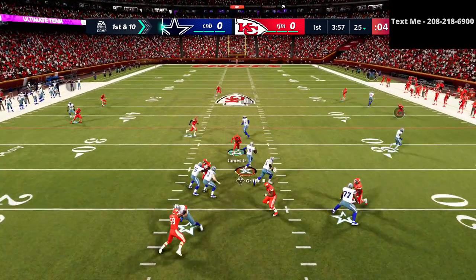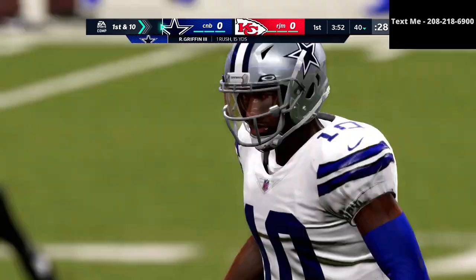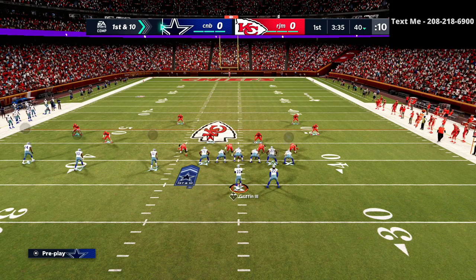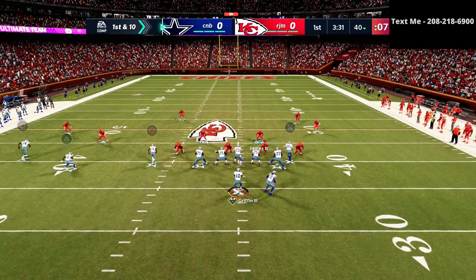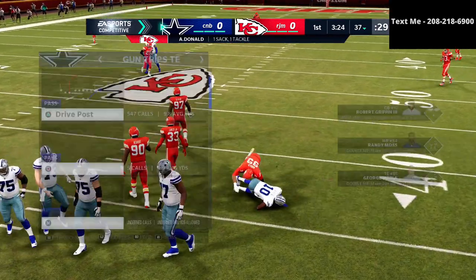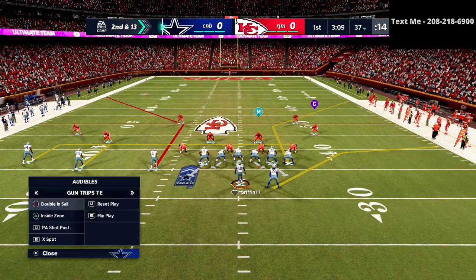Starting off here, I'm just going to try to keep it simple. One of the most important things about running a Trips Tight End Offense is it's really important to not try to hurry yourself. Whenever you try to flip a play from Trips Tight End, it's not as easy as it could be from other passing concepts. So right here I'm just going to step up in the pocket and take a sack. Don't think all is lost whenever you take a sack or something goes wrong.